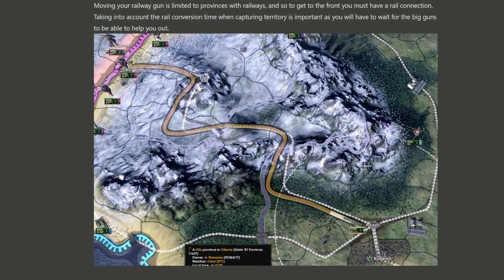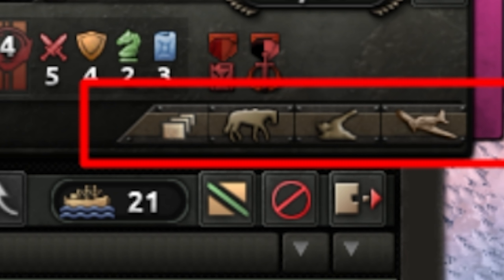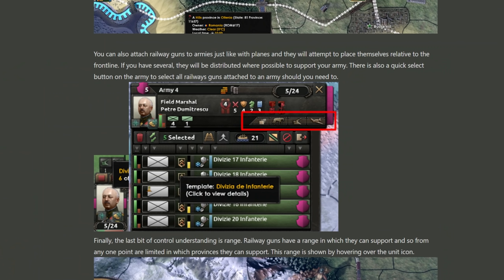They are going to be pretty nice for those big prepared offensives, at least the opening salvos. And just like airplanes, you will be able to assign them to an army. I see a horse icon here, which I assume is some sort of supply attachment group as well, and then the railway icon that allows you to assign the railway gun to that army. I assume it's going to try and follow that army as best it can along existing railroads. I also see a little icon — I don't know if you can see it — on that cavalry template there in the middle of that army. I don't know what that yellowish icon is, but I am interested and intrigued.